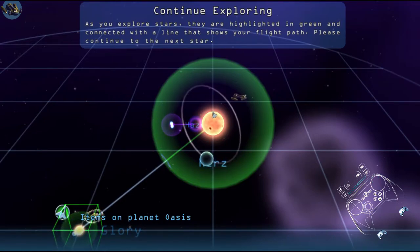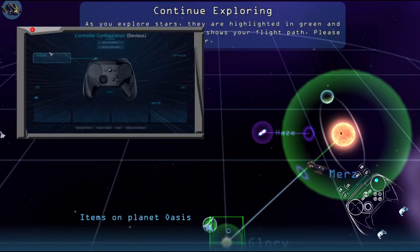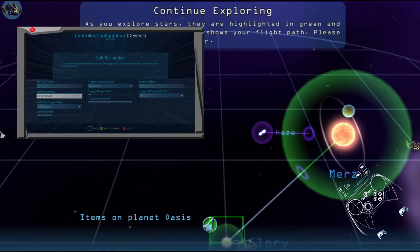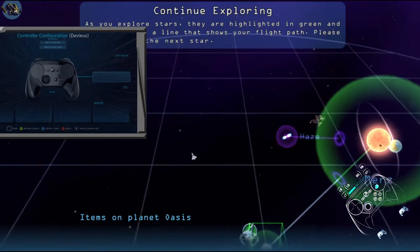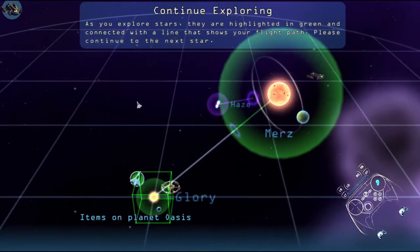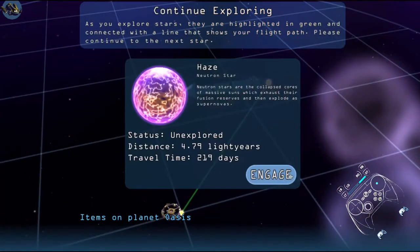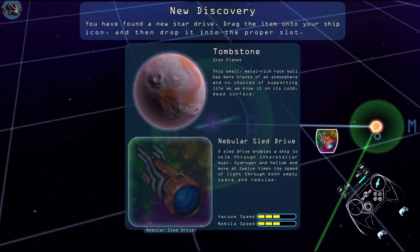Click on star sensing for information about each star system, and click the aim button, then click the engage button to travel there. You have found an item you can take — so it goes to your cargo hold. As you explore stars, they are highlighted in green and connected with a line that shares your flight path. I think there's a way to rotate as well — soft pull, right click.